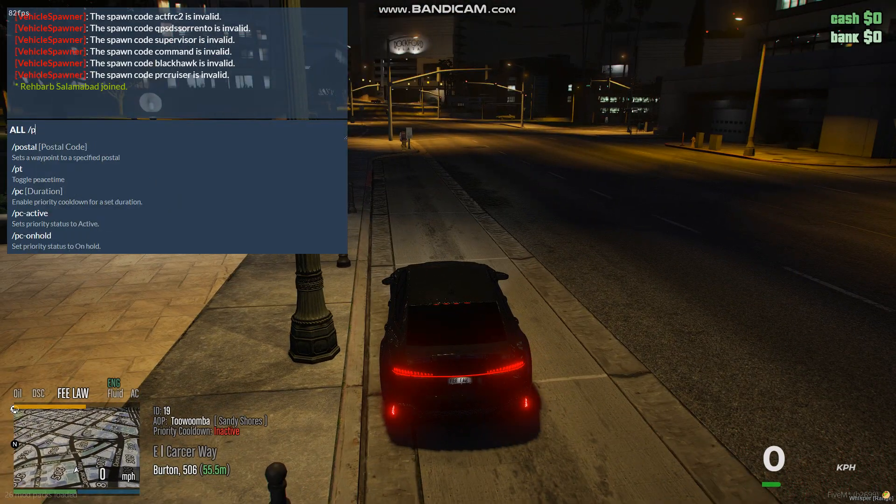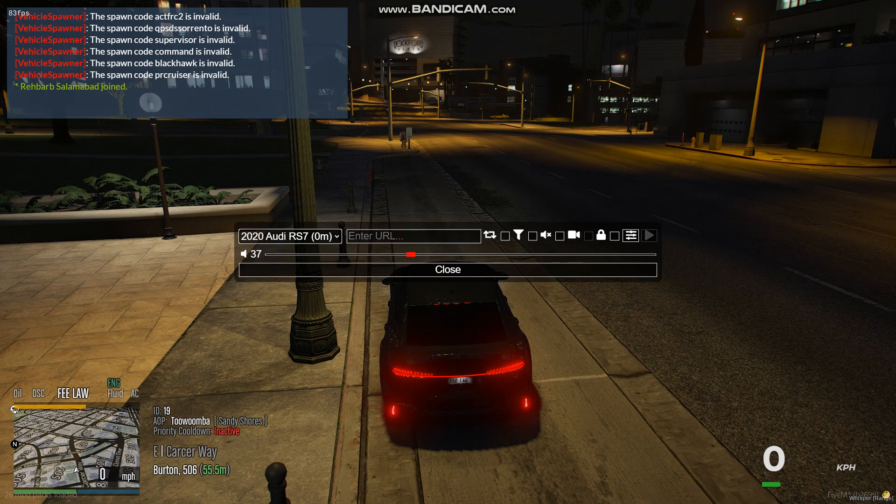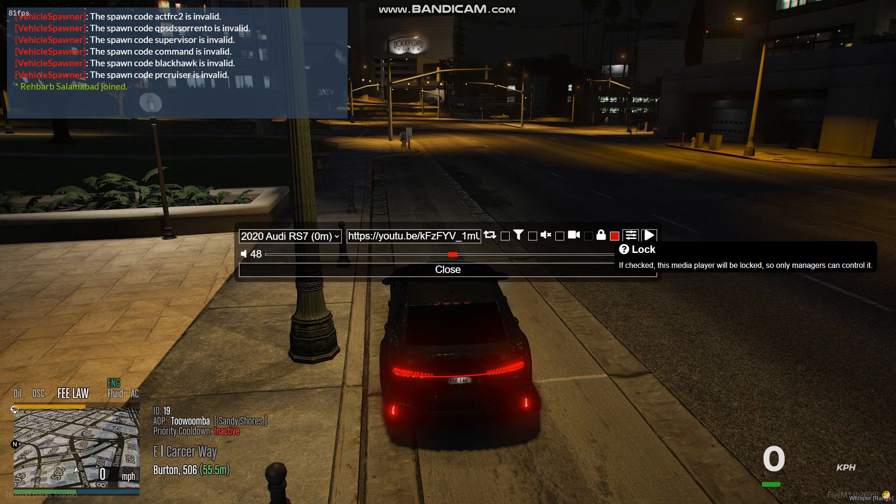Jump back into game, dash PMMS. You'll see that I've got my Audi. You'll paste your URL and set the volume before. If you want it to loop, you click that. If you don't want anyone to touch it, you can lock it. I recommend locking it.